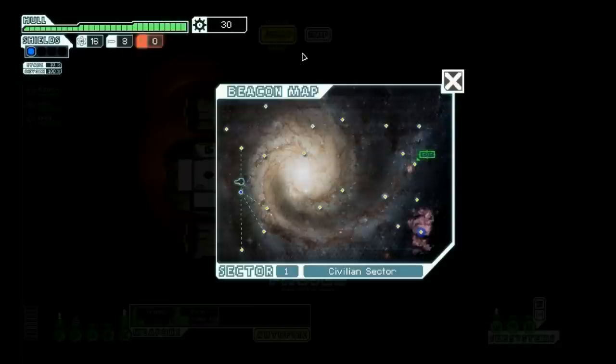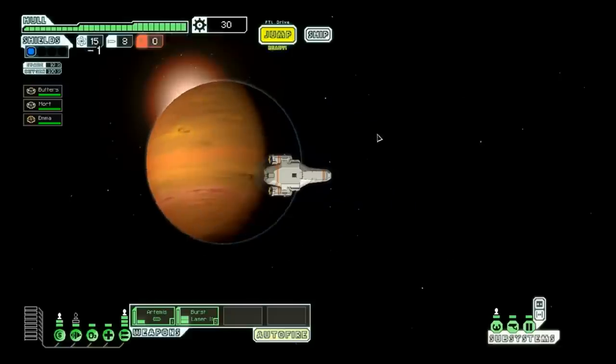Here is the beacon map, where you jump from star system to star system to get from the left side to the little green exit system. Basically, as we're going along, the Rebel fleet is going to be coming in from the right and chasing across the galaxy. So you can't dilly-dally too long — you've always got to be making your way towards the exit. There are a couple of different types of beacons you might see: sometimes they'll have a distress marker, which means you're guaranteed to get an encounter there, or they might have a store marker. Let's jump and see what we can see.